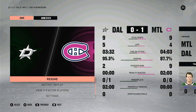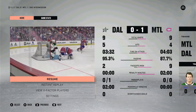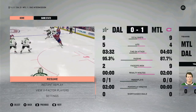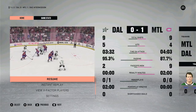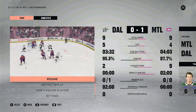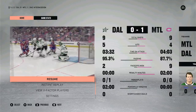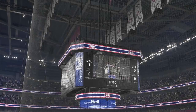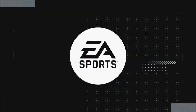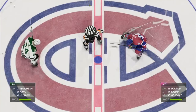Programs for tonight's game are available on the concourse, featuring complete player listings for both teams, player bios, and informative stories. Welcome back to EA Sports — the final frame of this one.